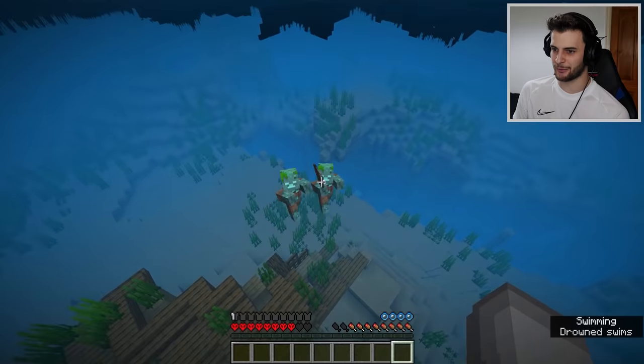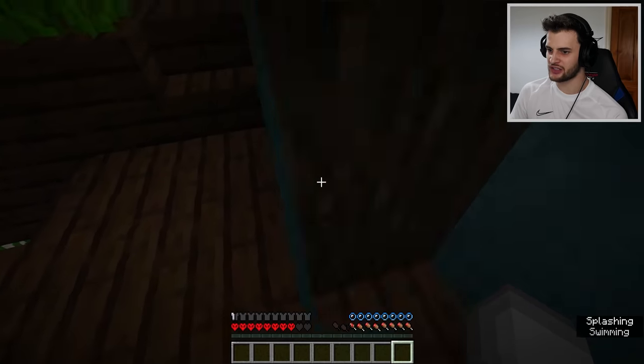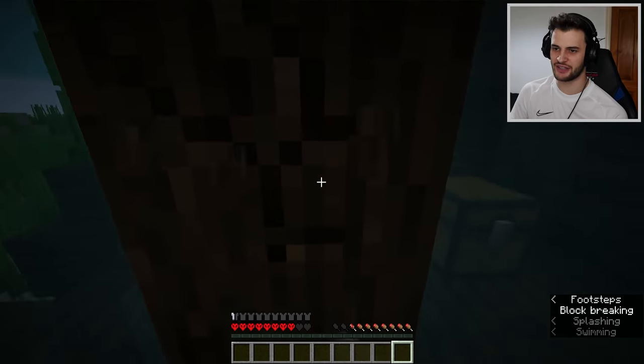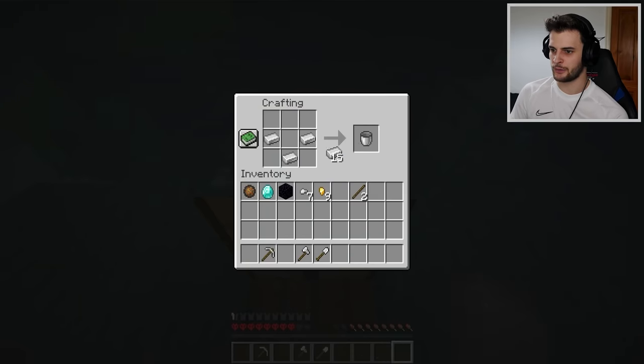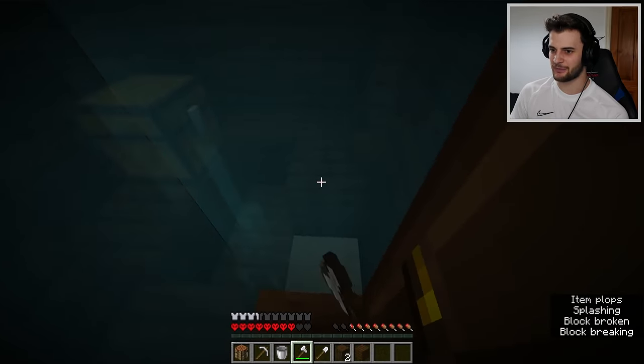Okay, not with drowns trying to attack me — what's he got a fishing rod for? I found what I was looking for: a shipwreck with a door. Now I can stand here and collect some wood much easier. I can now make some fancy tools, a bucket, and some armor. I think that's all I'll need for now, and I'm going to completely dismantle this entire shipwreck.